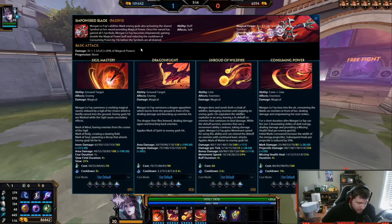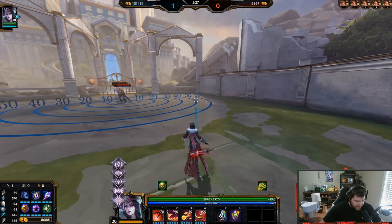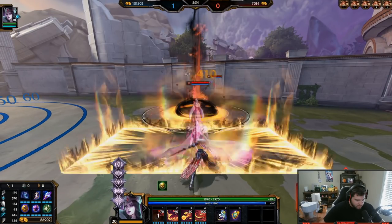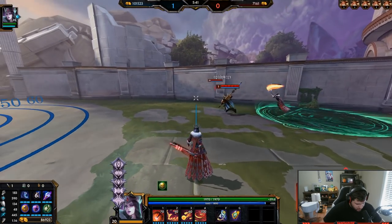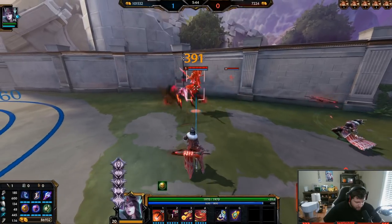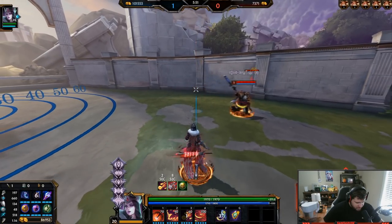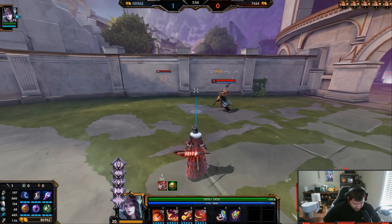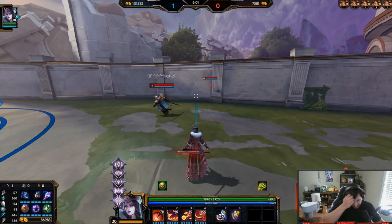Once her sword has gained all five symbols, Morgan le Fay becomes empowered, gaining double magical power and reducing the cooldown of her ultimate — Consuming Power — by 10 seconds, before the symbols will drain. So you can see all these symbols getting added to my sword. When I get my fifth one, watch my magical power go from 600 to 660 — I think that's bugged — but it's supposed to double your magical power and you get 10 seconds off your cooldown.